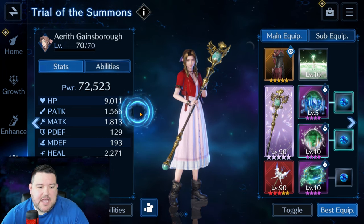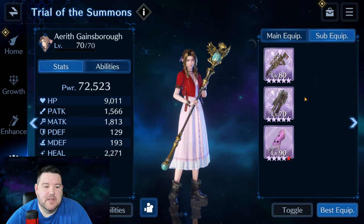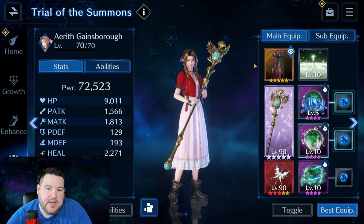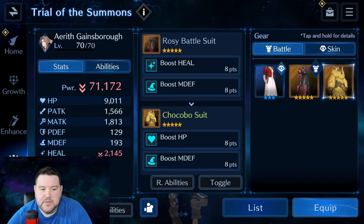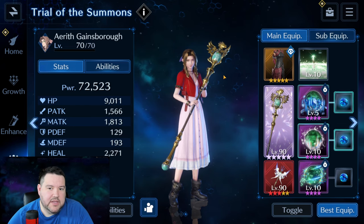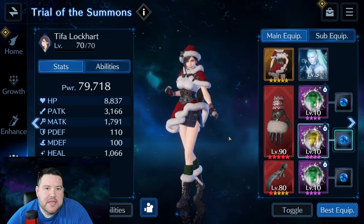As far as HP goes, you really want everybody to be above 8,500 HP. For sub equipment: heal, heal, some magic defense — she's got extremely high magic defense — and then this is just for HP; that's how I got her HP at 9,000. Interestingly I'm using this suit instead of Chocobo Suit because with my current setup, equipping Chocobo Suit wouldn't gain any extra XP and I'd just lose a little bit of heal. If your heal isn't quite this high, I don't think that would be a problem because that's not really the linchpin to this fight.